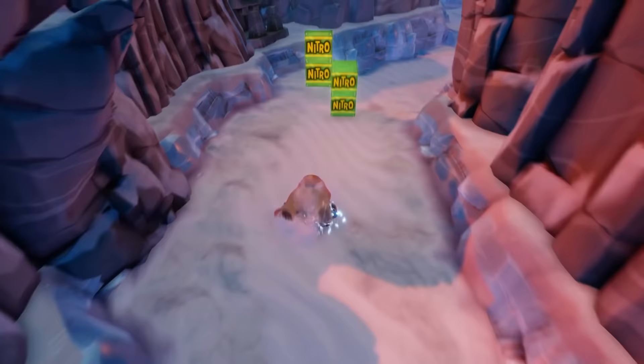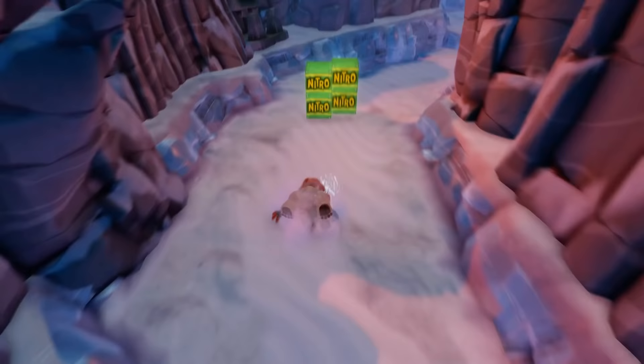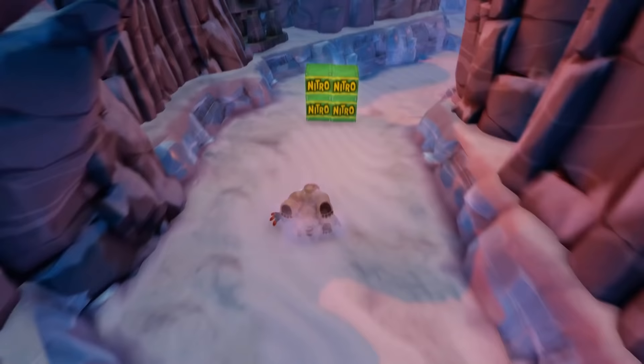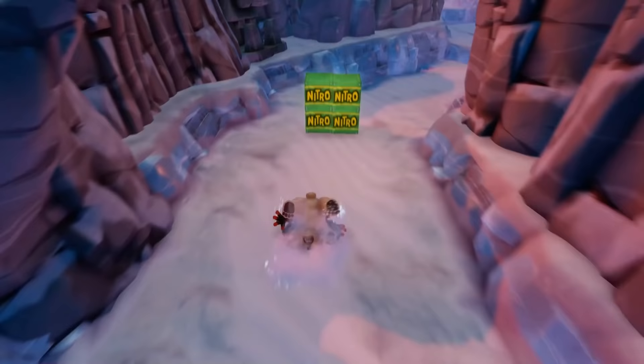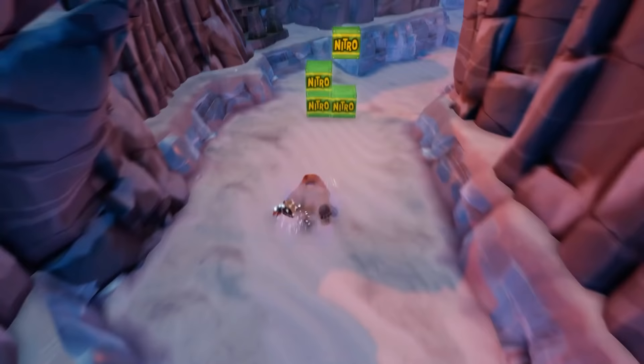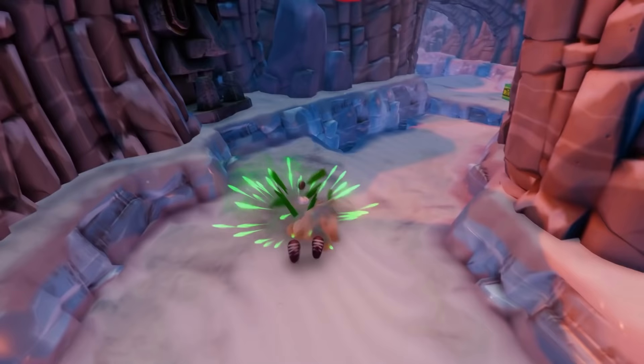A saner man might try this level a few times, confirm that you can't get around these nitros, and then call it there and say you can't beat the game. But we're only halfway through. You can do it in the original Crash 2, so it'd be an awful shame if this really was the end. My first instinct was to try skipping Polar altogether and playing the whole level as Crash. I knew it had at one point been possible to jump far enough from the starting ledge to skip past the Polar trigger, but that might have only ever worked with the sprinting ability you don't unlock until you beat the final boss.